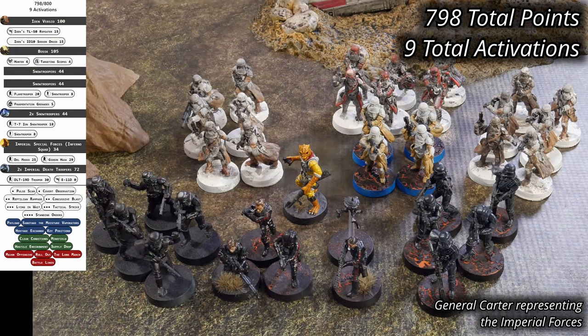The Empire is going with an Inferno Squad structure with lots of strong ranged units. The force is led by Iden Versio, supported by the bounty hunter Bossk. They have four units of Snow Troopers to fill in the masses, but Inferno Squad and two units of Imperial Death Troopers are the hard hitters. The Empire comes in at 798 points and has nine activations, winning the point bid for blue player.